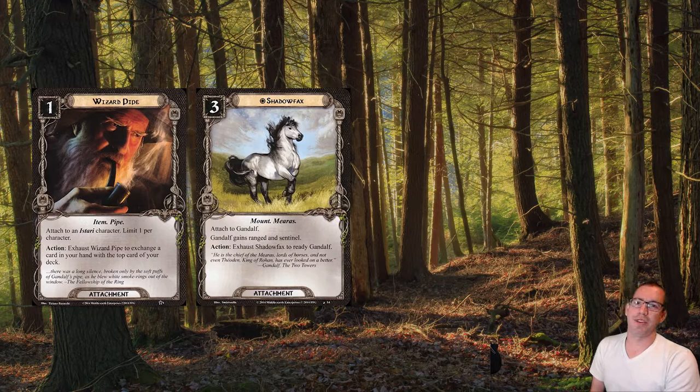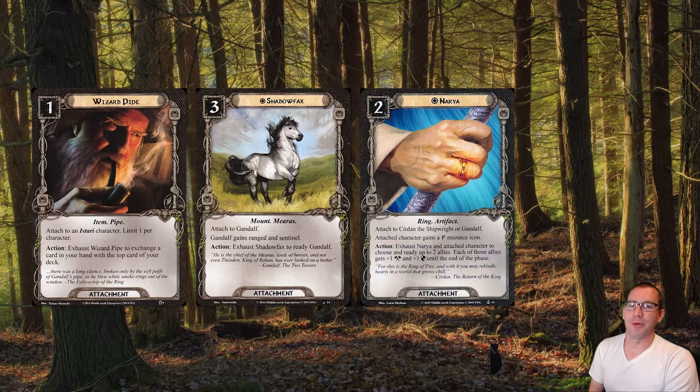There is one copy of Narya as well, which is going to possibly allow us to ready some allies for a big boost. Jubeir and Glorfindel, which I already mentioned, are great with a little bit of a boost to combat stats. Especially Glorfindel, because we can ready him using his own ability to get extra use out of that bonus attack.